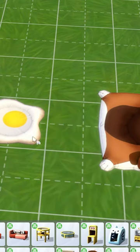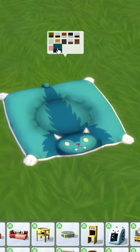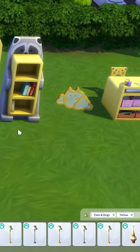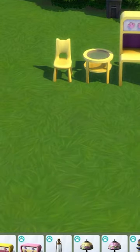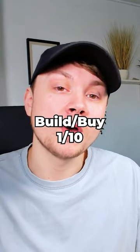The build buy came with two new pet beds. The small pet bed is very cute, and the large one looks like a skinned animal rug. It comes with various random furniture in an attempt to fulfill a cute aesthetic. Most of the objects are objects that were allegedly repurposed from Cats and Dogs. The build stuff gets a 1 out of 10.